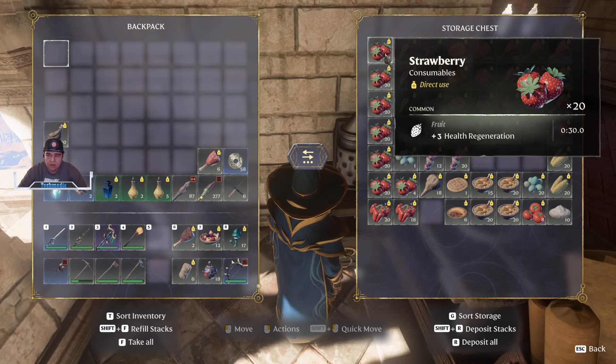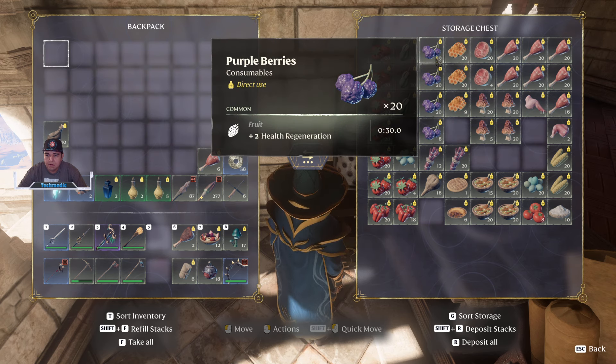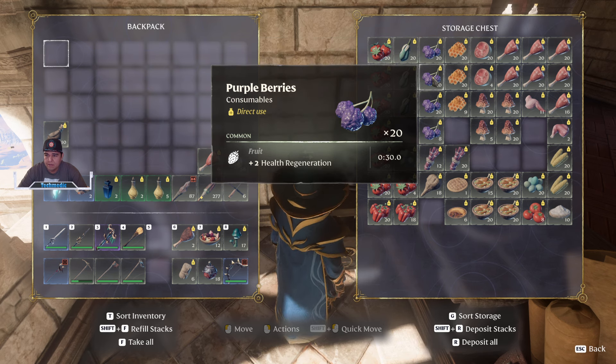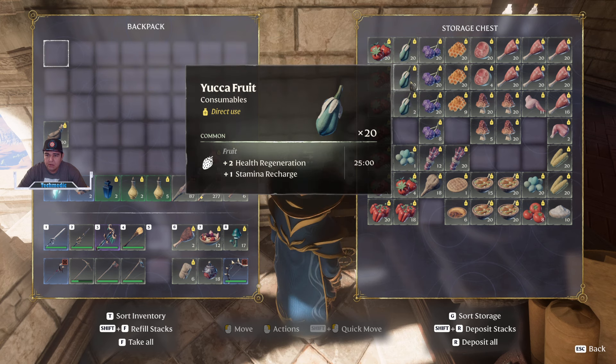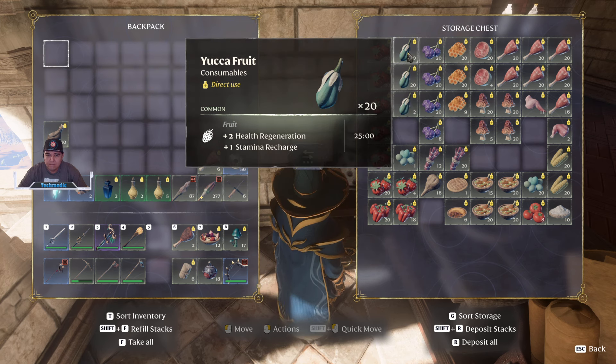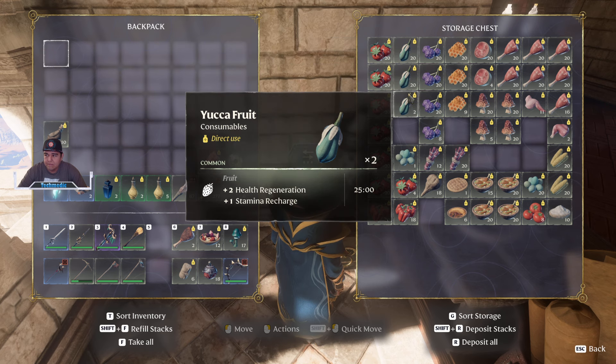The strawberries are found all over Revelwood — you can find them just practically growing everywhere. The berries are in the starter zone; probably the best places to find them are around the hunter area on the lowland. You can pull a lot of these as well as the yucca fruit, which is found from the palm trees. You can collect these materials and the hardwood involved with them so you can craft better furniture as well.